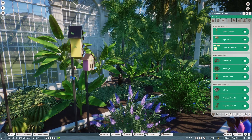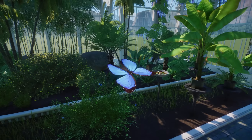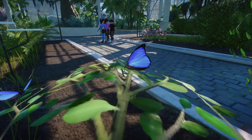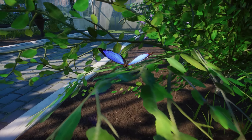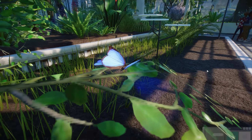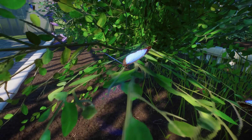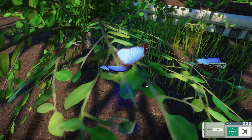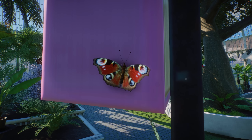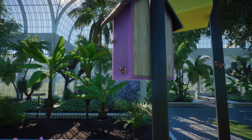You have all these fruit plates, nectar feeders, and pot plants where they can land, depending on what you want to add. Right over here you can see one of the butterflies flying around — it looks fantastic. I'm really happy to see butterflies in here. The walkthrough exhibits are just perfect for butterflies, and I already asked for some simple versions before, but this is just so much better. I am just so happy with these butterflies.